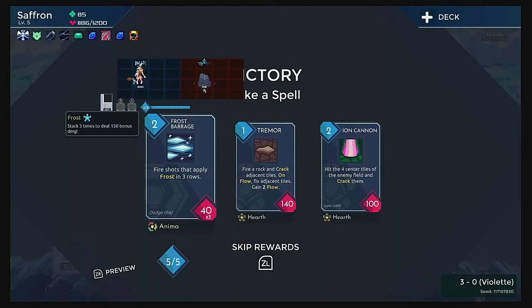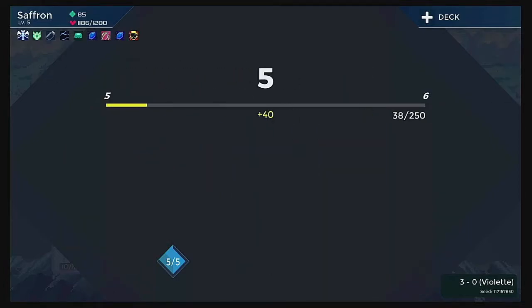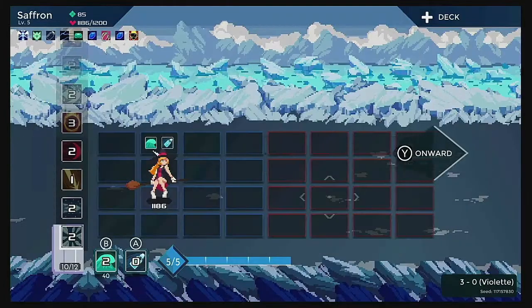We're gonna get some more Frost spells — Fire Shots to apply Frost in three rows. The way Frost works is, if you hit something with Frost three times, it deals 150 bonus damage. So the more Frost cards we have in our deck, the better.